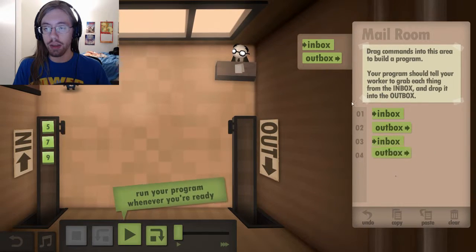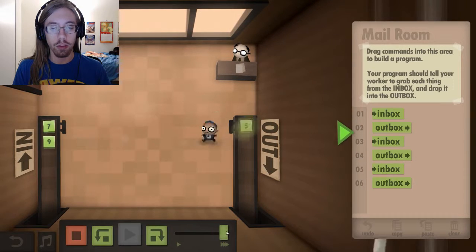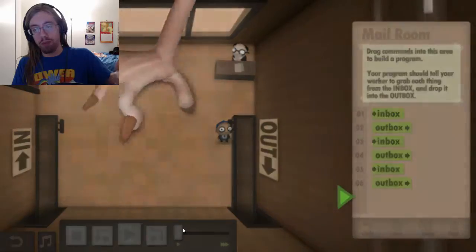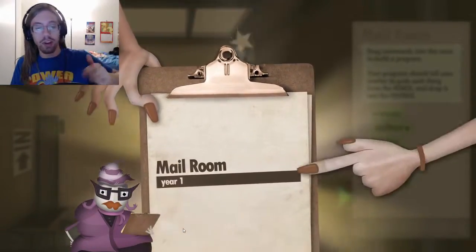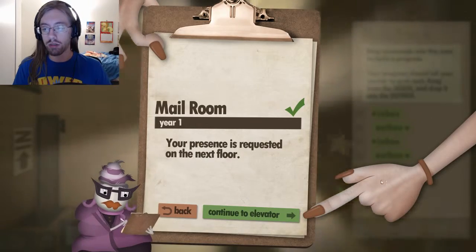I need three things because each one... I speed up. Basically, just grab the one from the inbox, put it in the outbox, grab the one from the inbox, put it in the outbox, and just repeat three times.